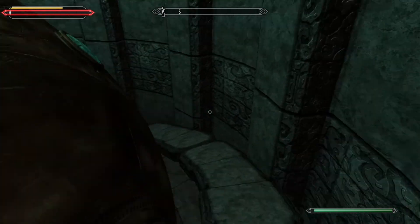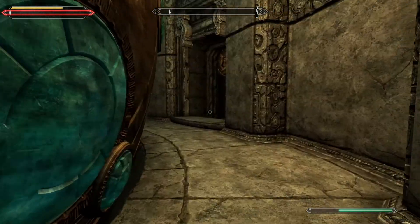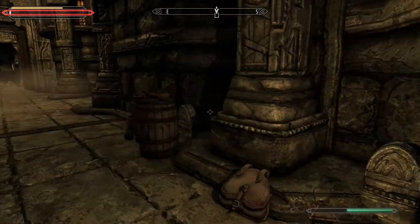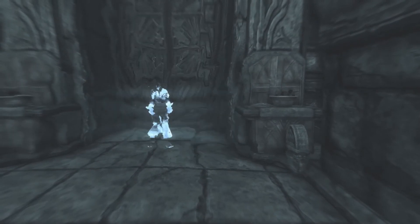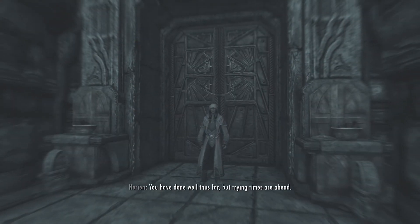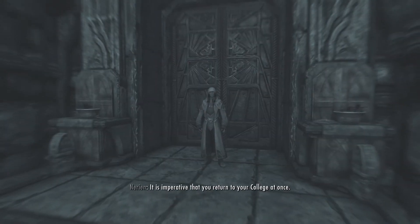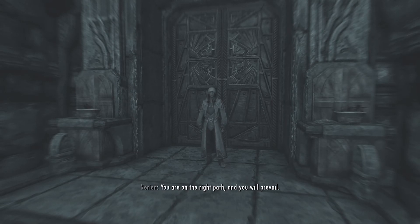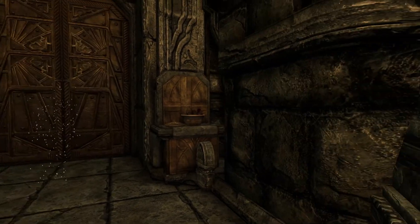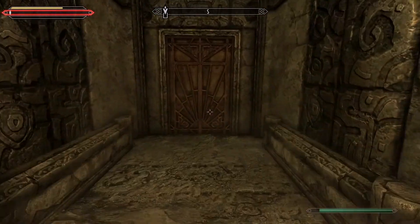This episode has overrun a little bit, but I'm content with that. I'll have to edit it back together. Let's get out of here. 'We've done well thus far, but trying times are ahead. It is imperative that you return to your college at once. You will be called on to take swift action. Rise to the challenge and discover what you are capable of. You are on the right path, and you will prevail.' Now, I am not exactly going to do that — I'm gonna do some vampire stuff first, but I am eventually going to go back to the College of Winterhold.